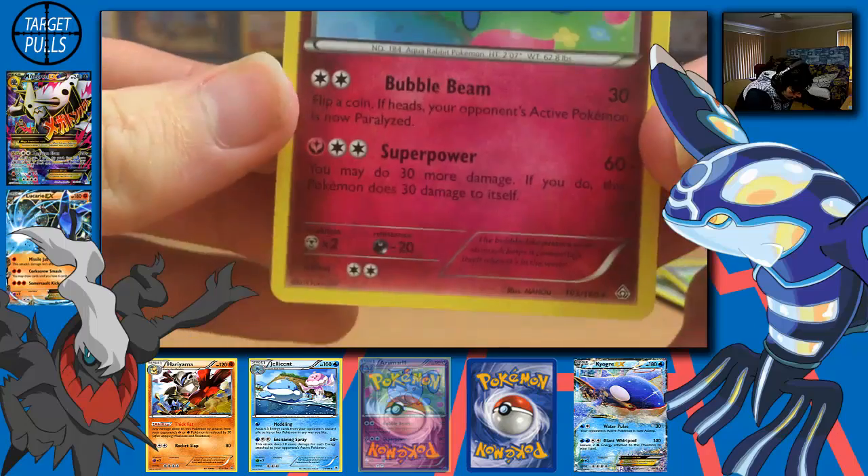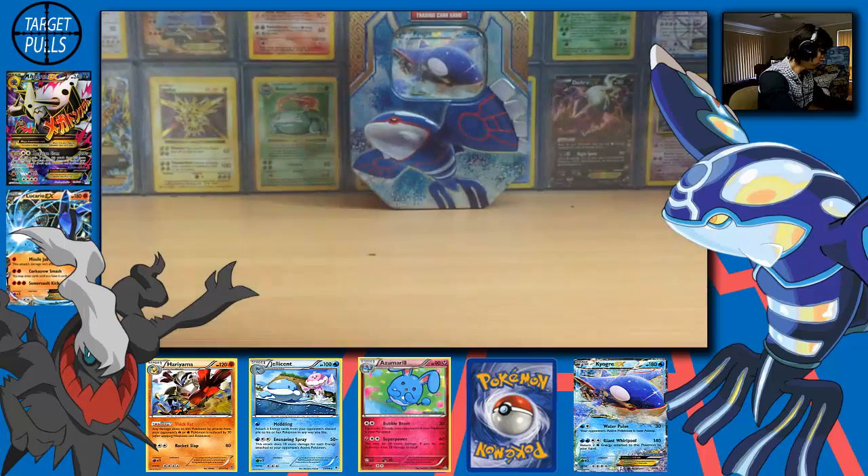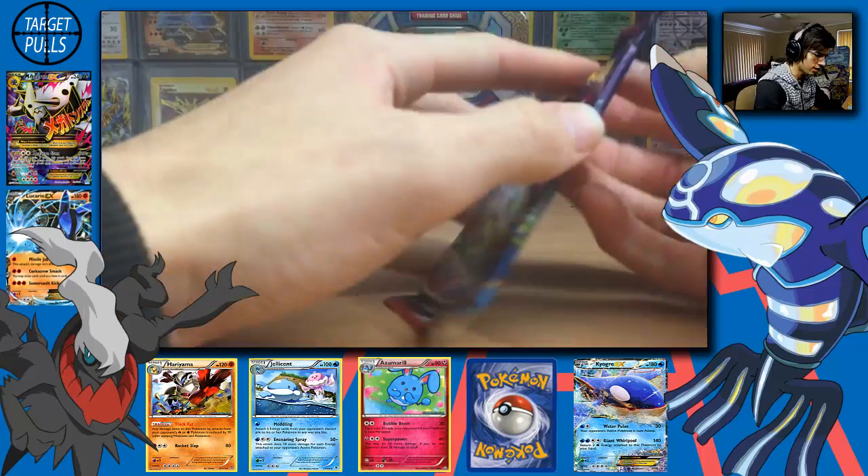Azumarill with Bubble Beam and Super Power. I thought Super Power was a Fighting move, but anyway — Azumarill can have it, because that's what they said.